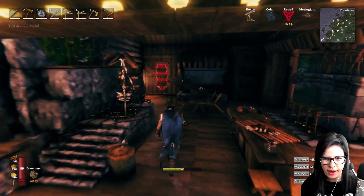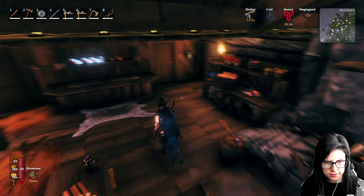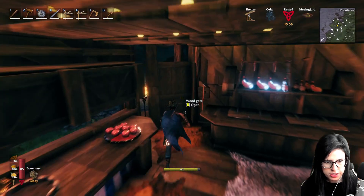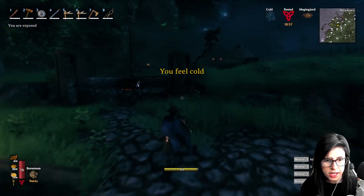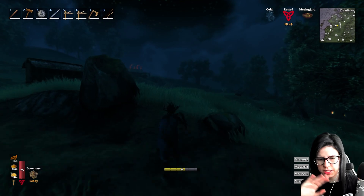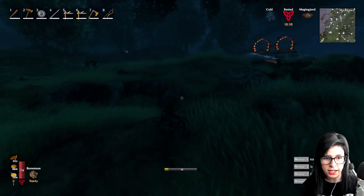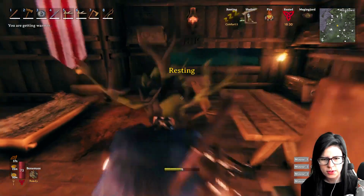Chrissy had put up wards so you couldn't get through the cafe doors - I think it was to stop V from leaving the door open. I had to use the back door every time. I need some wood for the fire. I've got a whole lot of ingredients and need more thistle and vegetables. There are so many things to do in this game - you think you're going to do one thing and suddenly you've got 19 different things to do first.